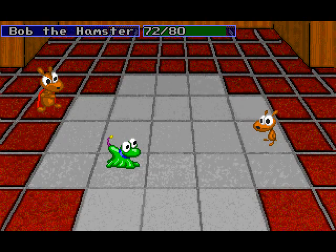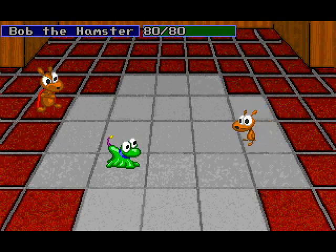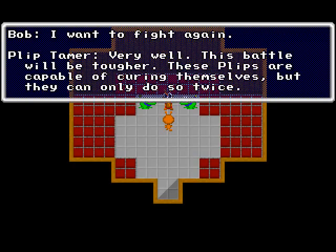Bob has a number of attacks. His basic attack is to punch things, although if you have different weapons, that changes. But right now he just has his fists, so we're punching things. He also has a special category of technique called Magic Smite, which are elemental attacks basically. But we're not going to use them right now, since he only has a limited number of them.